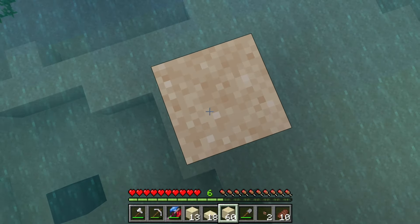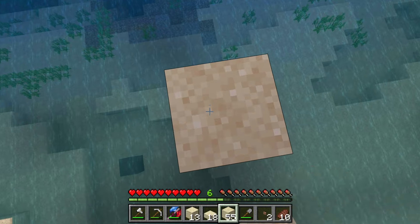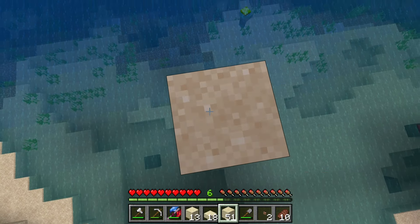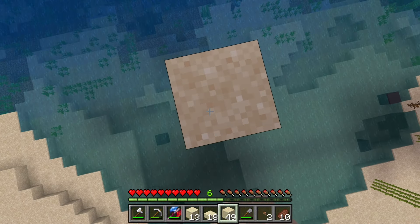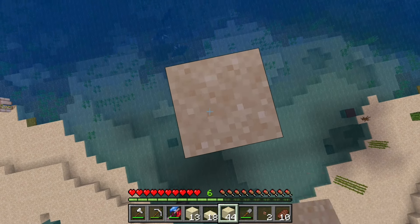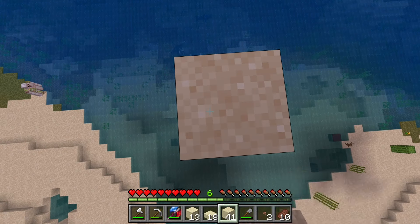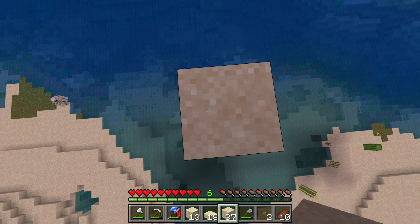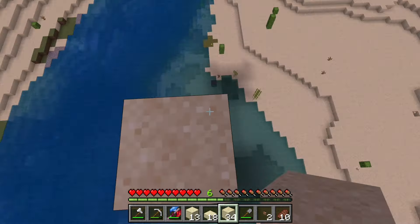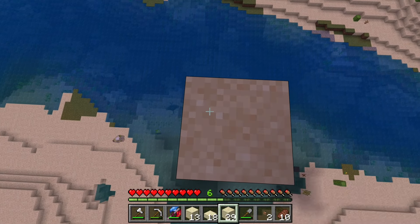I've managed to get a little over two stacks of sand — that's probably enough. I wanted to keep my shovel around just in case. Now, if something knocks us off, those look like eagle rays in the water and that looks like maybe a shark. Let's not fall in the water. If we fall in, hopefully it'll be shallow and we can jump out really quick.